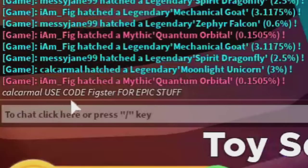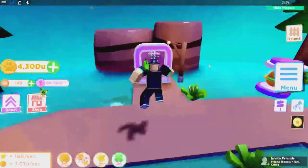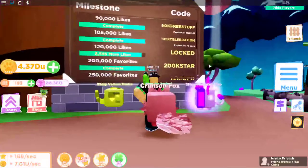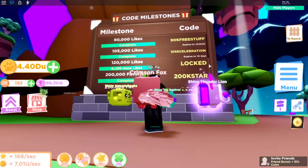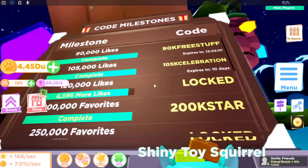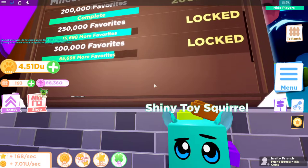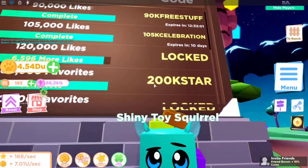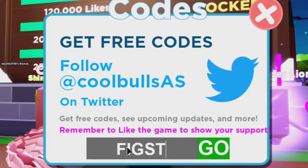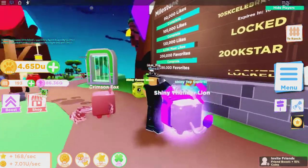Someone mentioned using code Fixture for epic stuff — let's go check out the codes real quick. In the milestone board, there's a code expiring in 12.5 hours for free stuff, one for 105k celebration hitting 105,000 likes, one for 200k star for 200,000 favorites. The more favorites and likes, the more codes you get. My personal code is 'figster' — F-I-G-S-T-E-R — which gives you a coin boost to help with rebirths.